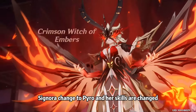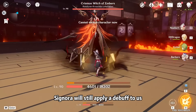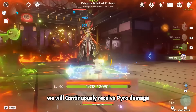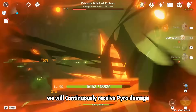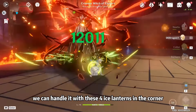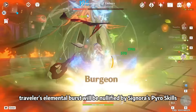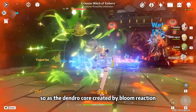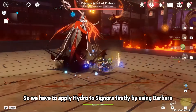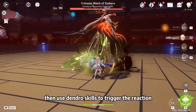Now we reach the third phase. Signora changes to Pyro and her skills are changed. Signora will still apply a debuff to us. Similar to the first phase, when the Heat Gauge is full, we will continuously receive Pyro damage. We can handle it with the four Ice Lanterns in the corner. One important thing to note: Traveler's Elemental Burst will be nullified by Signora's Pyro skills, as will the Dendro Cores created by the Bloom Reaction. So we have to apply Hydro to Signora first using Barbara, then use Dendro skills to trigger the reaction.